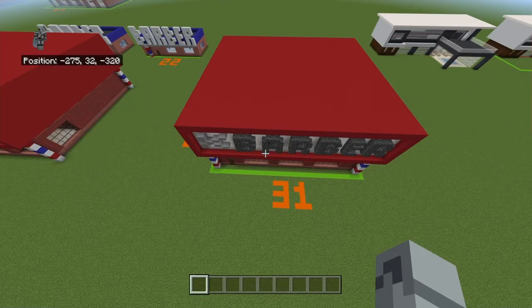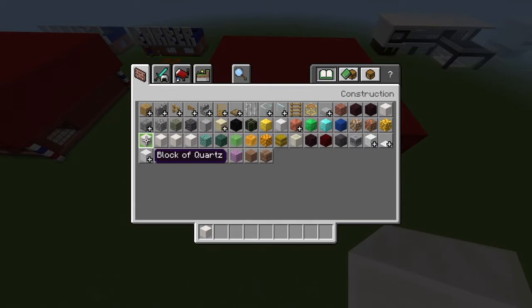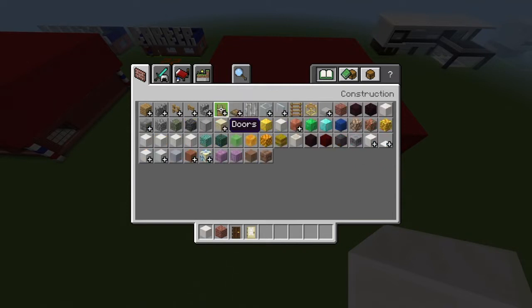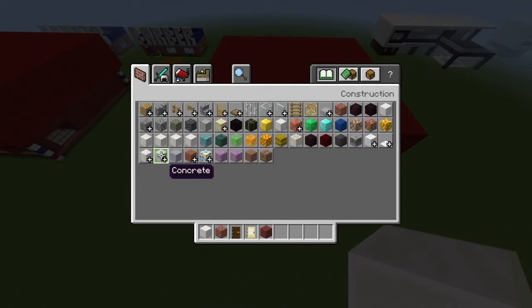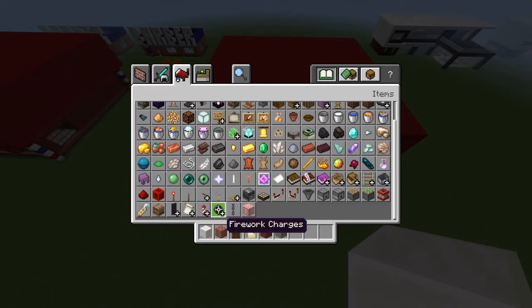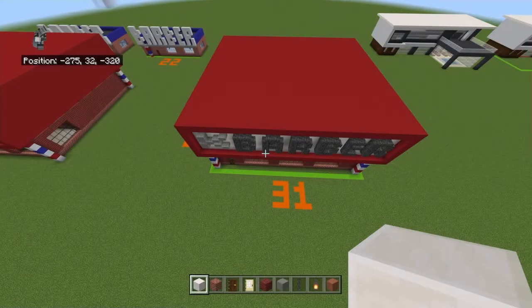The materials you need to start off the inside are: block of quartz — not smooth quartz, block of quartz, though you could technically use chiseled quartz or quartz bricks — brick blocks, multiple of them, dark oak doors, birch doors, mangrove planks, light gray concrete, chains and lanterns, and terracotta.